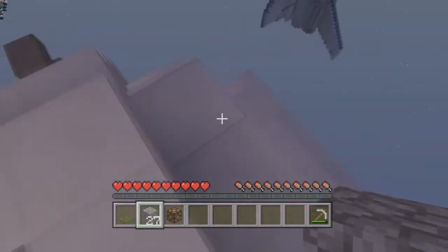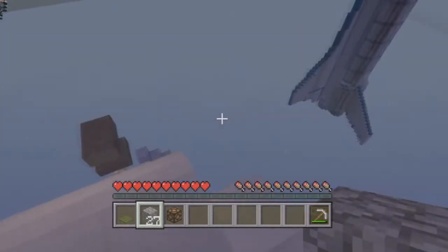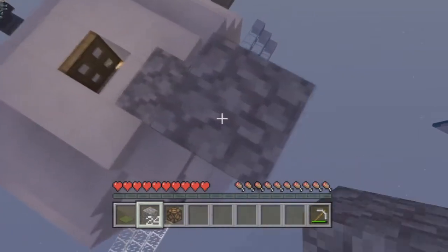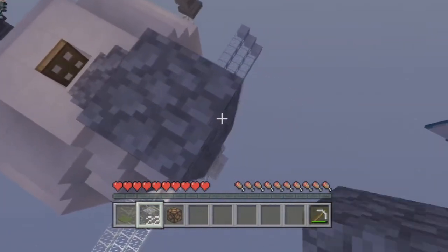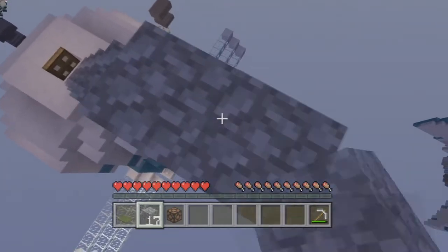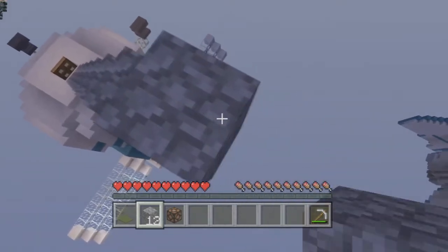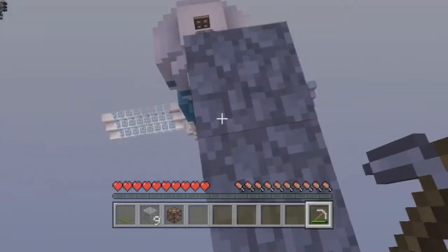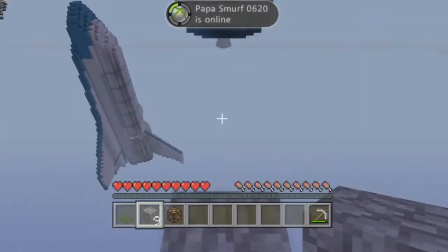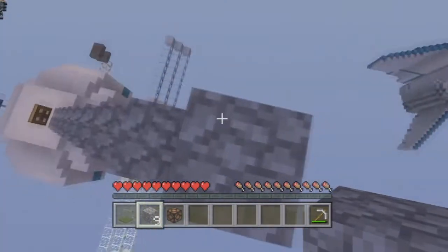We are definitely going to need some more. We can either do it something like this, just in case we ever need to go back. Because I have a feeling we're going to need some more cobble in the future if we're going to patch up those holes. So it's probably best that we make a staircase up. Unfortunately, I can't keep the day just at night, so it will be daytime sometimes.